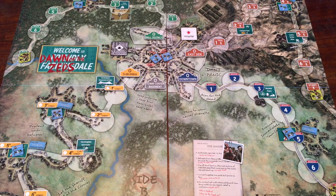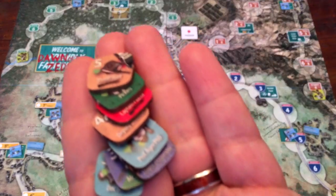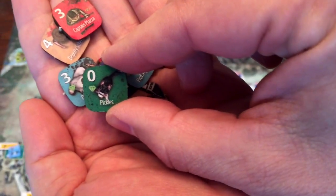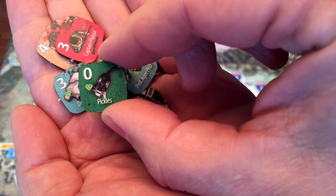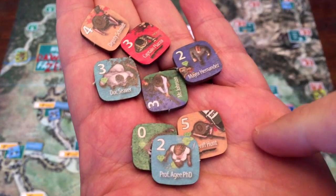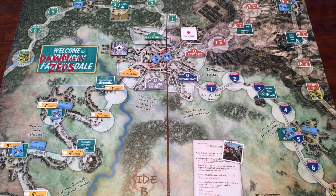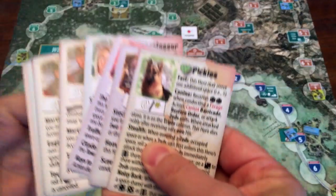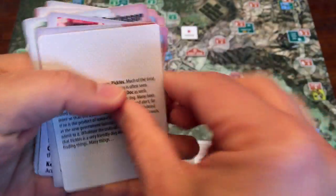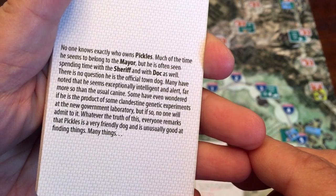What do we have to help the civilians and villagers survive? We have our heroes, represented by their own counters. I won't go through them all, but here's Pickles the dog. You're not going to be able to use all of these for every game — you get to pick four: one you get to choose, three are random, and the others are set aside and may be discovered during the game. For more information about the heroes, you get these awesome hero cards, which not only tell you about their powers, but also a cool little backstory about each one. This game thought of everything.